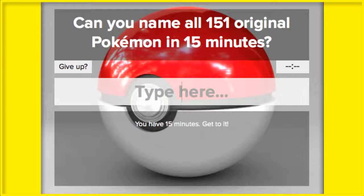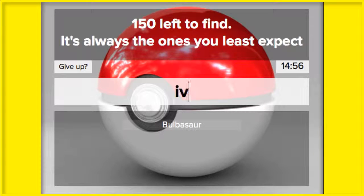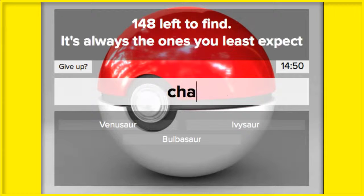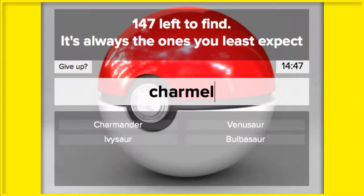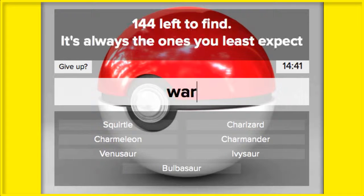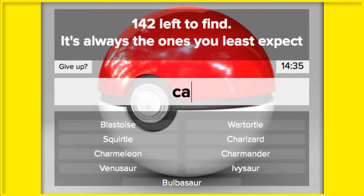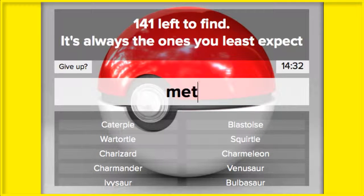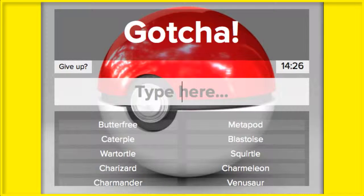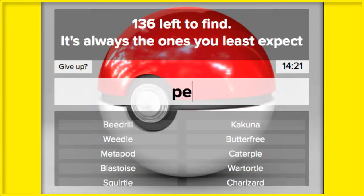It starts when I enter the first Pokémon's name. There we go. Bulbasaur, Ivysaur — I've got some lag going on — Venusaur. Charmander, Charmeleon, Charizard. Squirtle, Wartortle, Blastoise. Caterpie, Metapod, Butterfree. Weedle, Kakuna, Beedrill. And here we go with the Pidgey family.